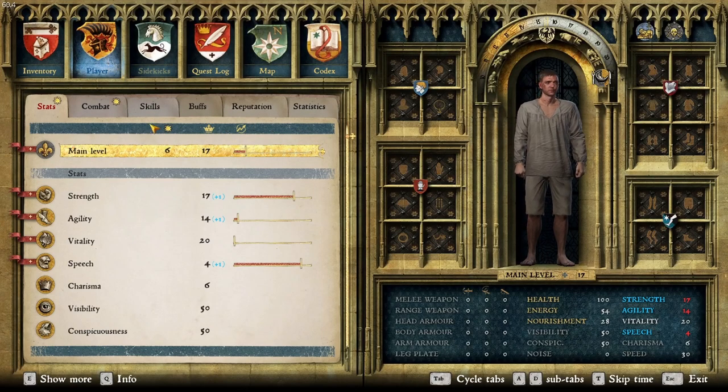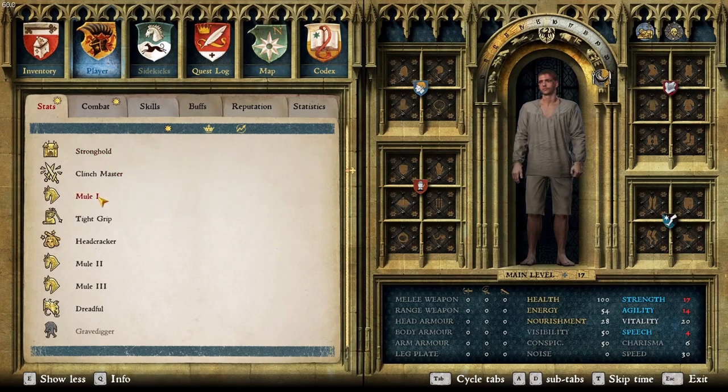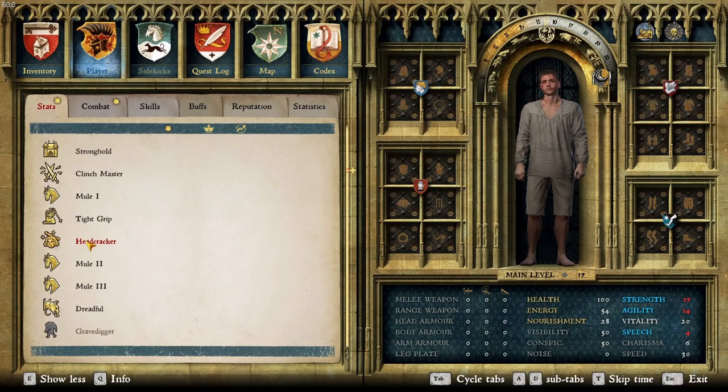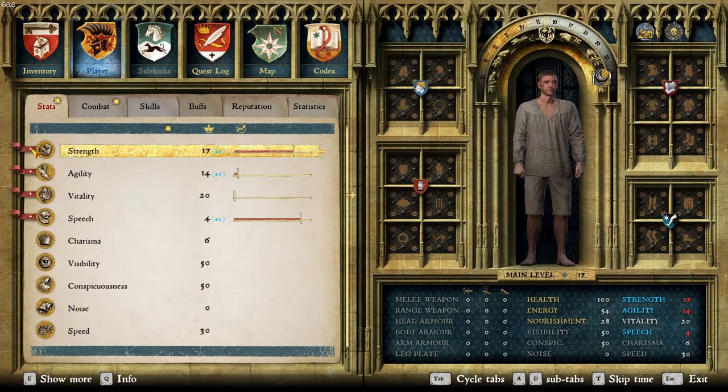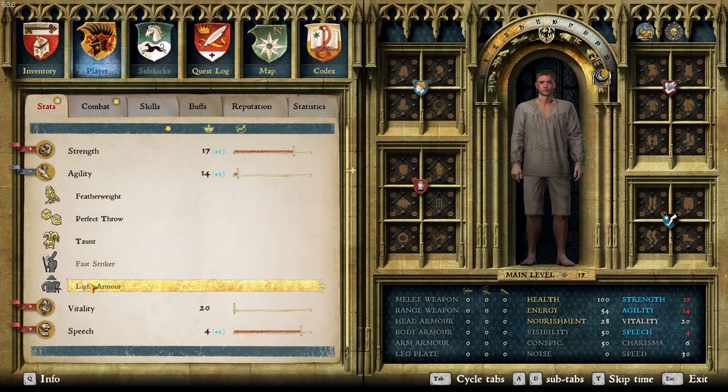We're not gonna do anything with main level yet — we'll get to that probably in this episode. Strength-wise, we have all three levels of Mule. Dreadful just makes opponents more likely to flee. Headcracker gives a 10% chance to knock them out — it does come in handy. Tight Grip means you lose less stamina on backswings. Agility: Featherweight reduces fall injury; we'll unlock Fast Striker and Light Armor when we hit max agility.